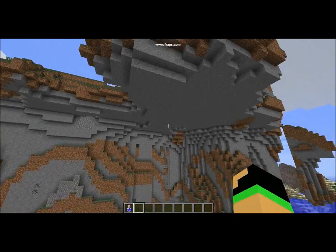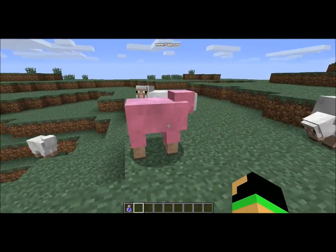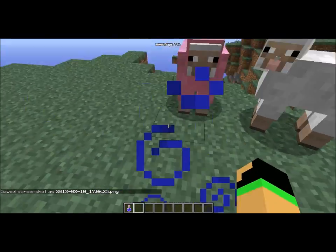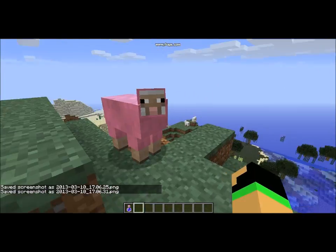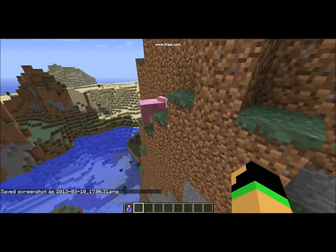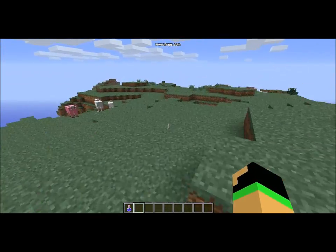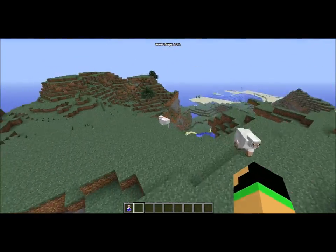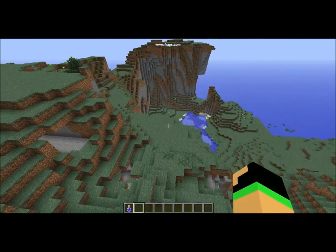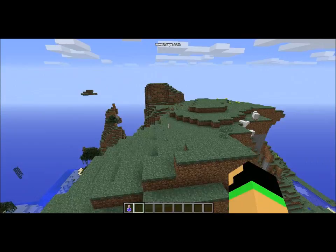Oh god, I gotta do a lot more exploring in this world. What the fudge are you? I didn't do that. That's a naturally pink sheep! And here's another one. What the fudge? And there's another one — I thought you were a pig. That's a naturally pink sheep. Oh my god, there's another one. There's four of them. What the fudge? What's with the pink sheep? Those were natural, I didn't do anything. I swear. And there's a fifth one. And a sixth one. Never been over here before.